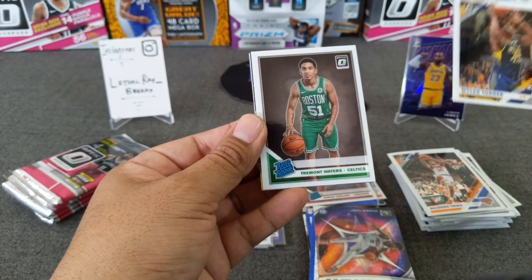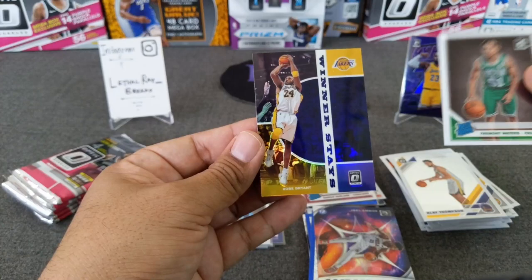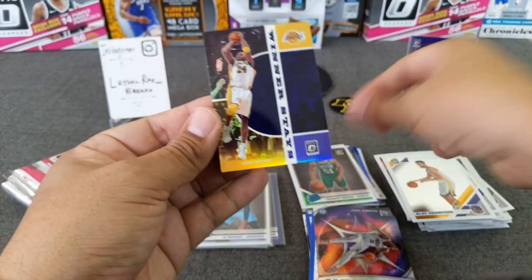Miles Turner, Tremont Waters — going from the back — Klay Thompson. And oh yes — Kobe Bryant!